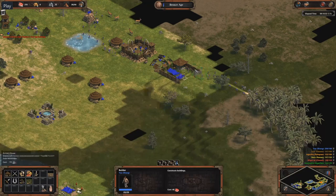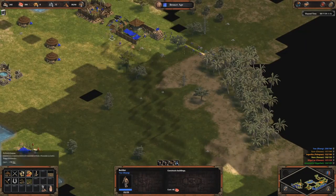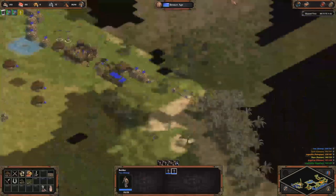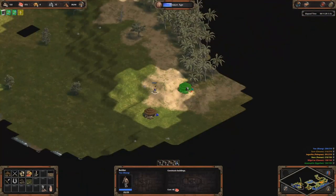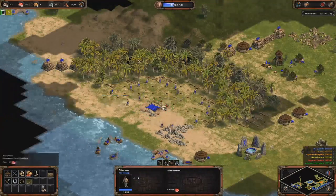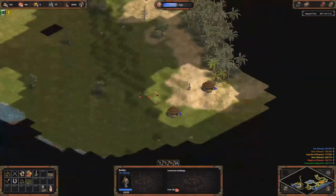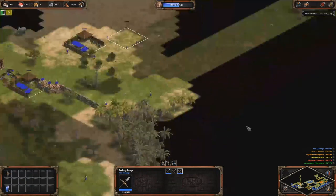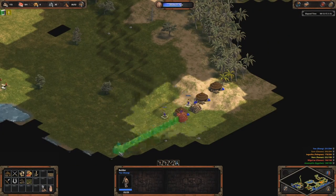With Shang when I go Bronze Age I go chariots or composite bowmen, depending on the other civilizations. If you're against cavalry or chariots — like Yamato who will probably go scout rush or Bronze Age cavalry, or Assyrian who will probably go chariots — you might want to make chariots. Chariots are not great against cavalry but they are faster than composite bowmen.